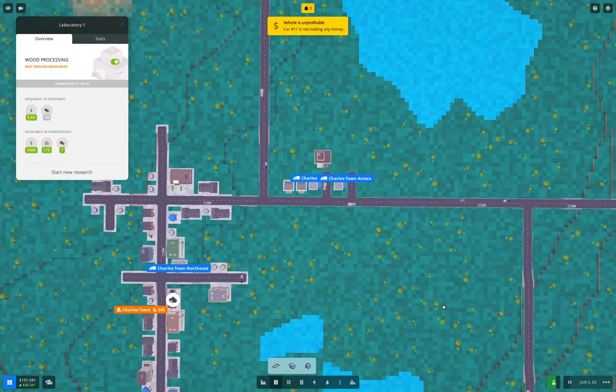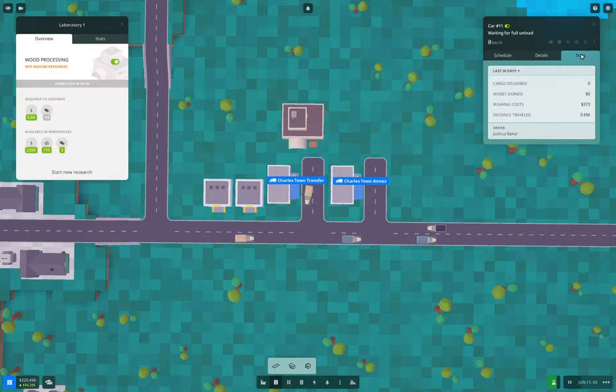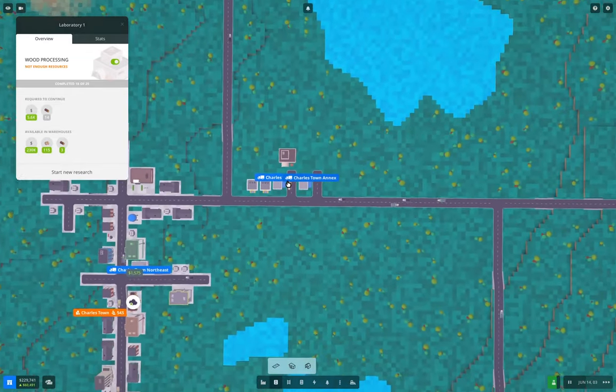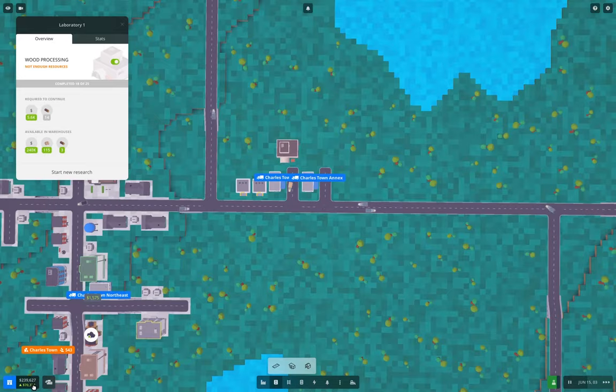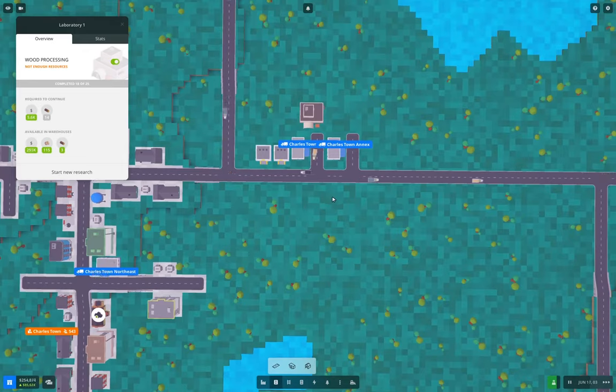Oh look, something's not making money. Which one? It's parked — duh. We don't have anything exciting there. We're down to seven more research days. We're up to almost a quarter million now in the bank. So we're now to the point where it's not terribly difficult to pick up enough cash to do a project.